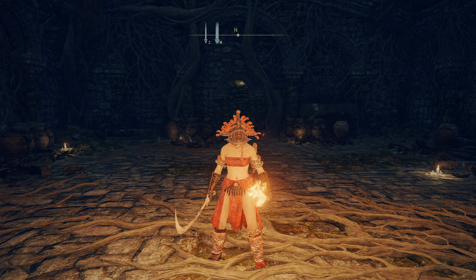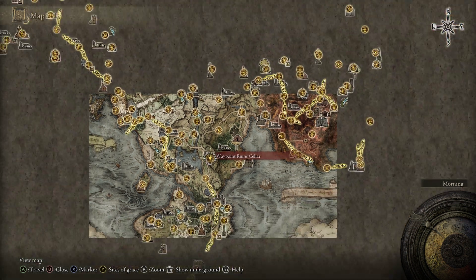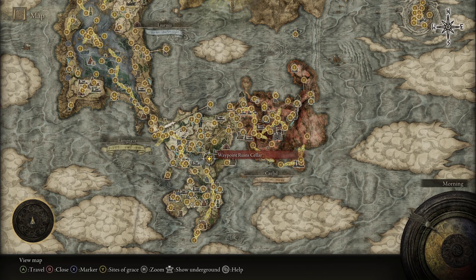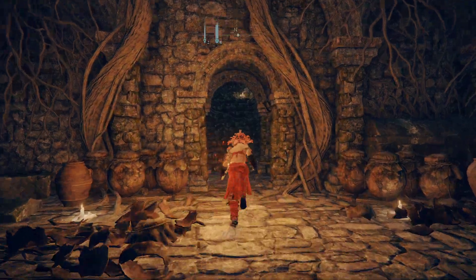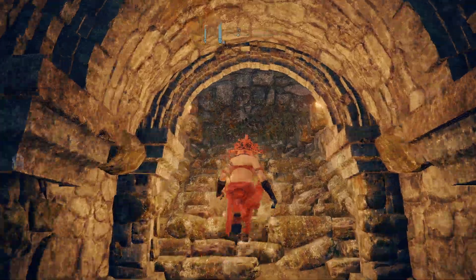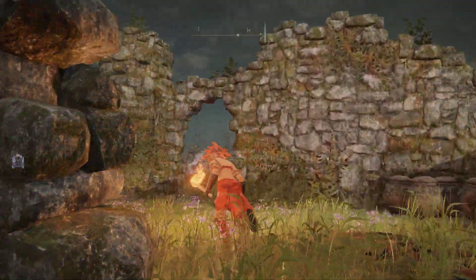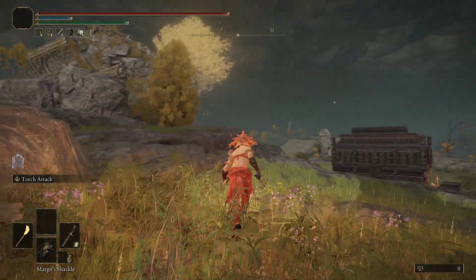If you'd like the aristocrat hat and coat, you'll head to the waypoint ruined cellar here in the Limgrave region. Just outside here is going to be two trolls pulling a carriage, and there's going to be some soldier nobles along the sides of that. We're going to kill those soldier nobles and they'll have a chance to drop the two pieces we're looking for.